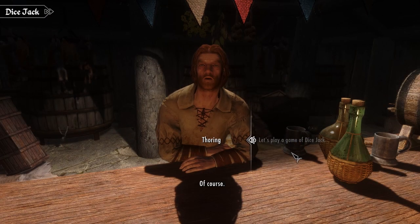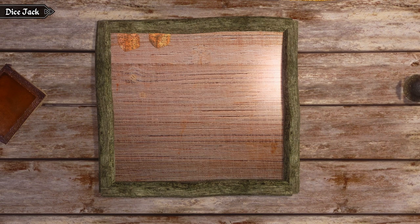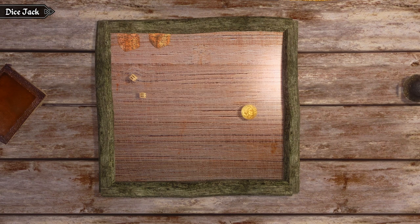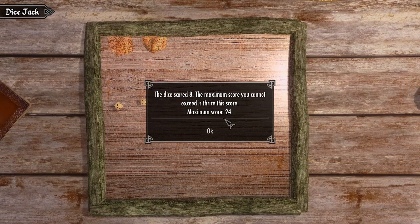The next game is Dice Jack. This is a dice game similar to the card game Blackjack. The rules are simple: one person rolls two dice, then the number rolled is multiplied by three to provide the maximum score. You then flip a coin — heads you roll first, tails the NPC rolls first. The aim is to roll the dice to get as close to the maximum score as possible. If you go over the limit, you automatically lose and pay double the bet. However, if you decide to stick and lose because the other person was closer, you only pay the initial bet.